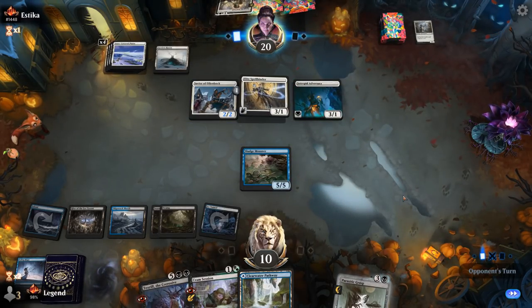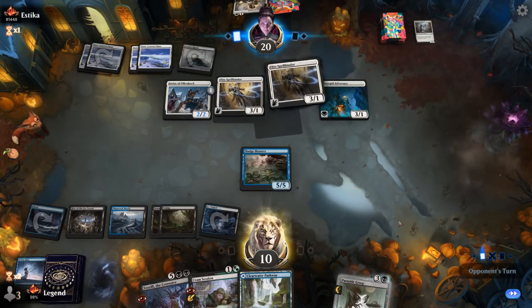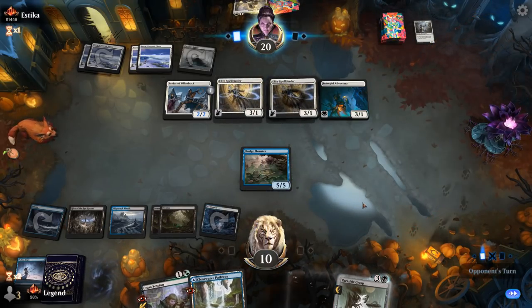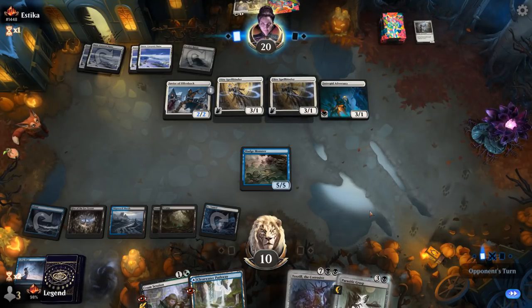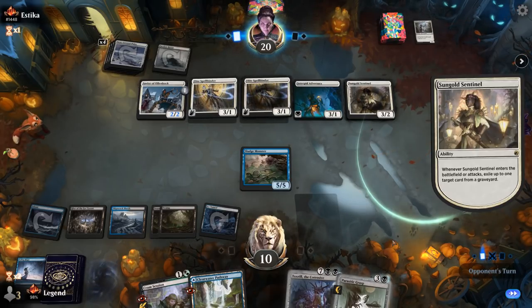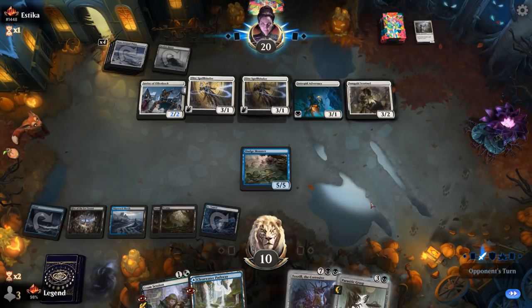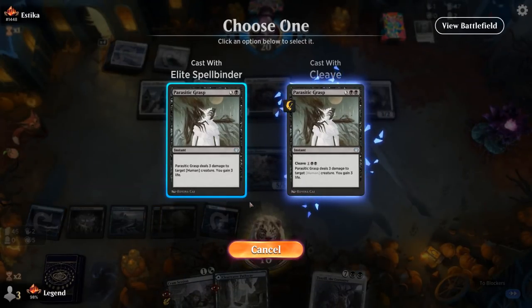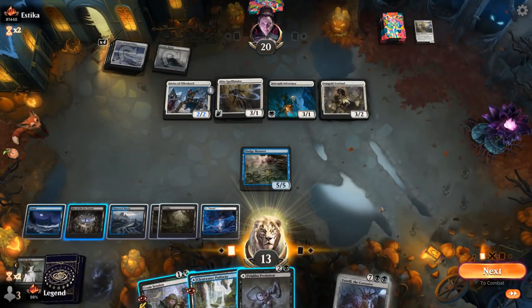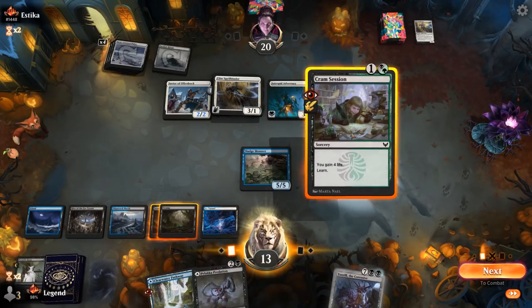They do have another Spellbinder indeed — that exiles Toxtrail, so that's going to be quite expensive to replay. I'm probably forced to kill the first Spellbinder so we don't take too much damage from it. That still leaves us in a reasonable position. Opponent does not have Coven unless they animate Faceless Haven. We can gain more life with Cramp Session, and our opponent is down to one card in hand.